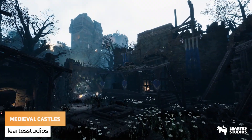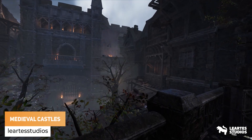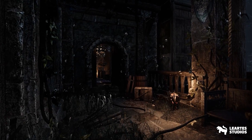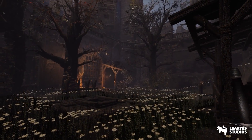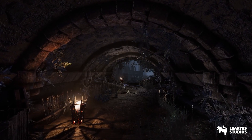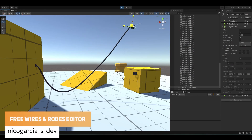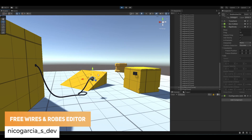So first of all, we have Leotez Studios that is showing off the look of the medieval castle. We've got Nico Garcia, who's made a free tool which allows you to control wires and ropes in the Unity editor.